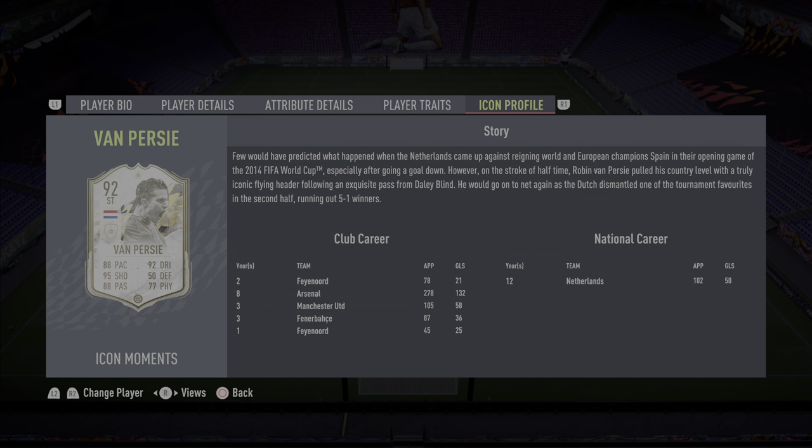Few would have predicted what happened when the Netherlands came up against reigning world and European champion Spain in the opening game of the 2014 FIFA World Cup, especially after going a goal down. However, on the stroke of half time, Robin Van Persie pulled his country level with a truly iconic flying header following an exquisite pass from Daley Blind. We all remember that header — if you haven't seen it, where have you been? He would go on to net again as the Dutch dismantled one of the tournament favourites in the second half, running out 5-1 winners. We all remember that game, what a player.